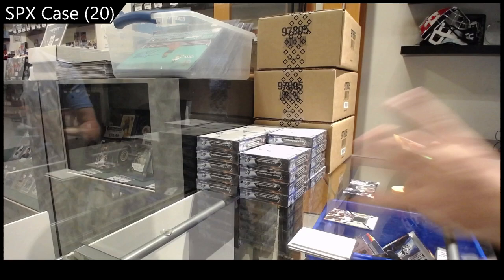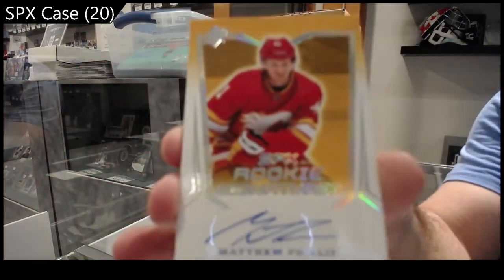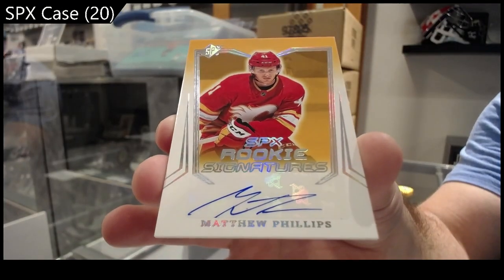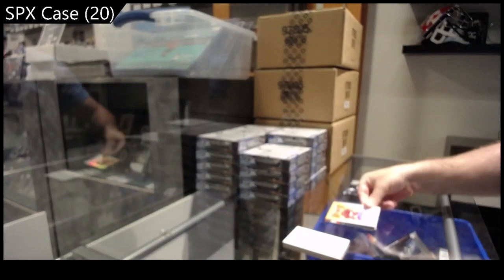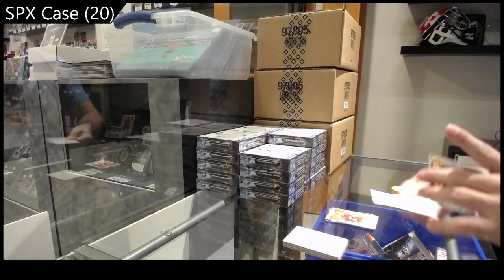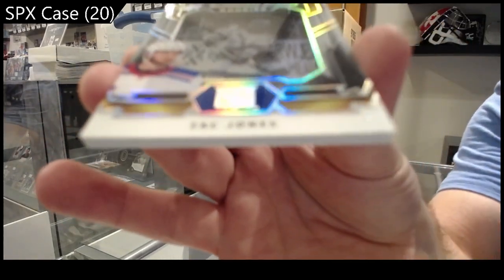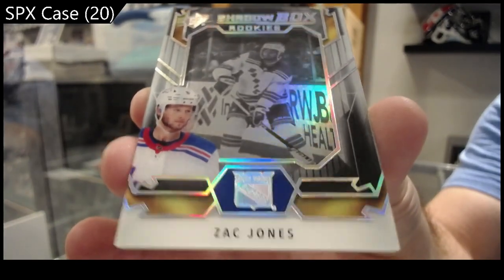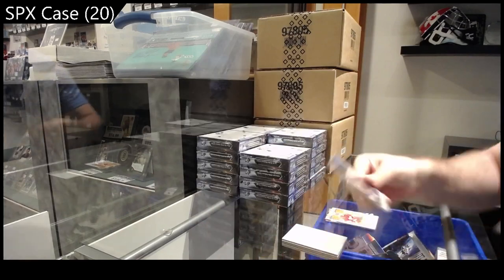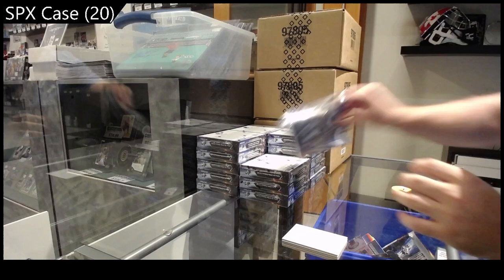We've got a rookie signatures of Phillips for Calgary — clean looking designs. Calgary Phillips. And a Shadow Box of Zach Jones for the Rangers. That's probably the coolest looking Shadow Box I've seen in a while — it actually does look like an actual Shadow Box.